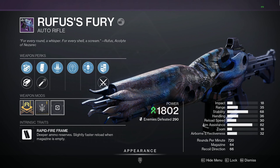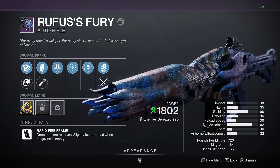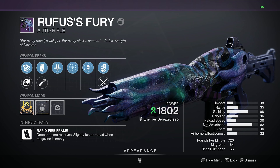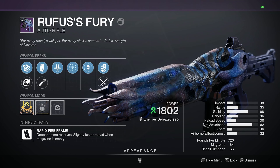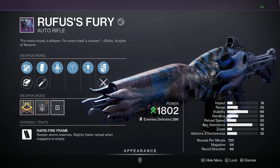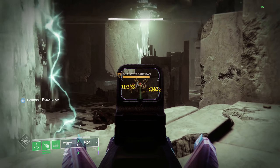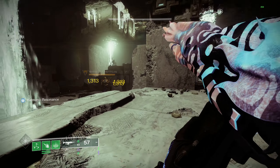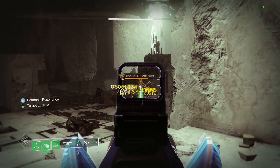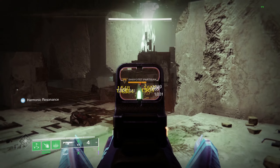Rufus's Fury is a legendary 720 round-per-minute rapid frame auto rifle with a base mag size of 55. This weapon deals Strand damage, which means we get a few unique perks that will allow us to build into our Strand builds. The weapon can be obtained from the third encounter — the Planet Room — or from the final boss Nezerac in the Root of Nightmares raid. It is also craftable, so you can get enhanced traits on it.